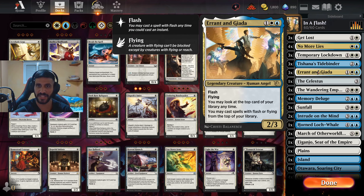Since it's a flash-based deck, naturally we're running Errant and Giada — a really good card. It's a three-mana 2/3 with flash and flying. You may look at the top card of your library at any time and cast a spell with flash or flying from the top. It's a must-kill on sight. If it doesn't die, it's a really nice attacker because you can play it on flash speed, still have mana to counter, and it's just a solid unit overall.